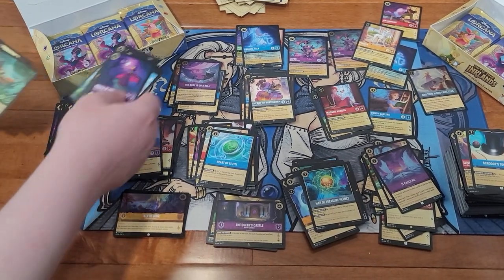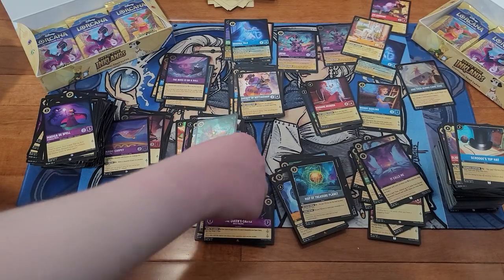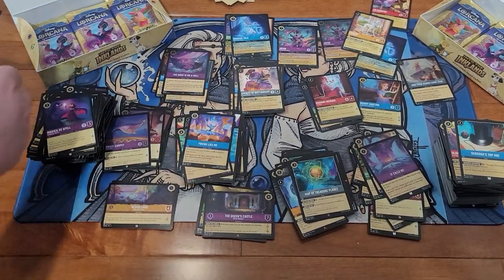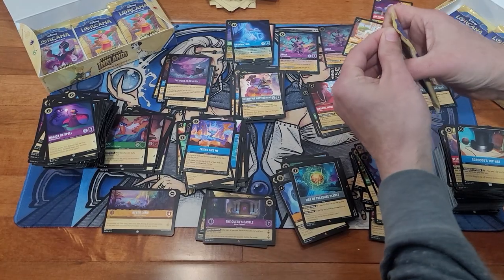I'm gonna make my wife play with a puppy deck. Robin Hood, Robin Hood, Friend Like Me — rare — and Zazu foil. You ain't never had a friend like me.